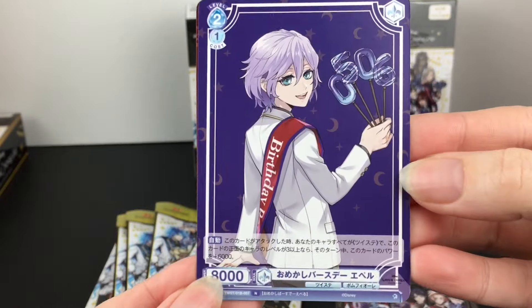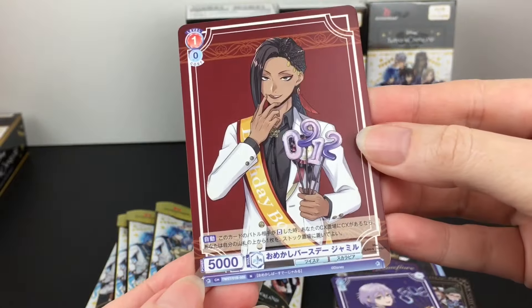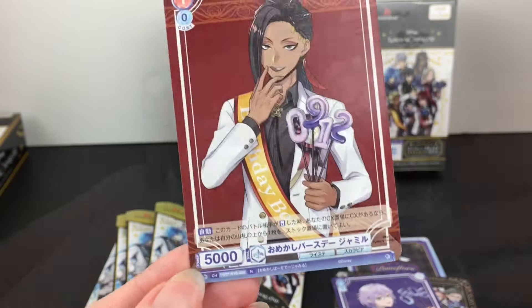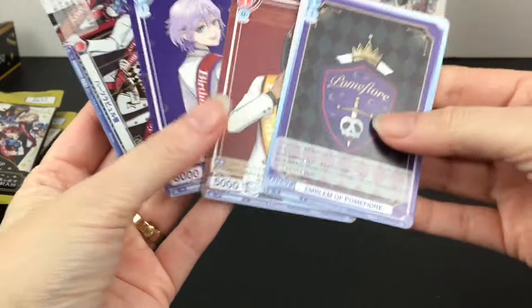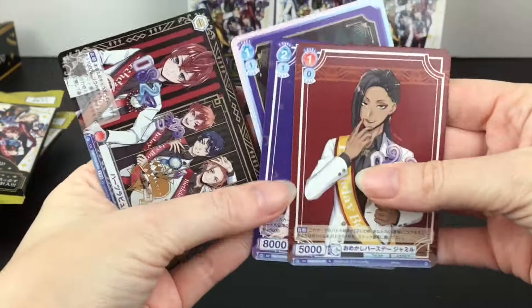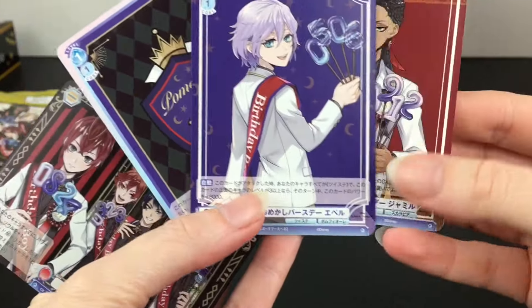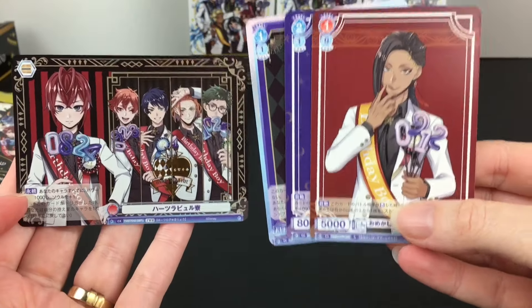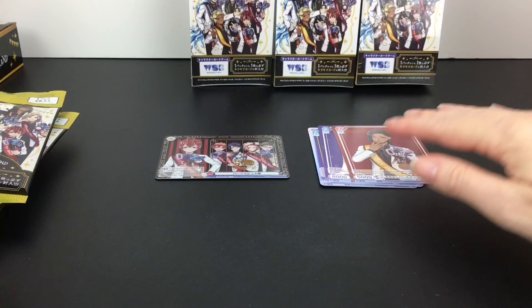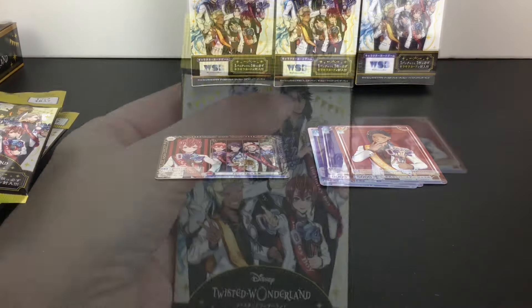We have Epel - that is a normal - and then our other card is Jamil. I think this card counts as our foil card from that pack. It looks like we have three of the normal rares from that pack and then one twisted rare. What would be fun is you can match the character to the closest date of your birthday. You can leave me a comment down below - who's the closest to yours, or did you get lucky and did any of the 22 actually land on your birthday?